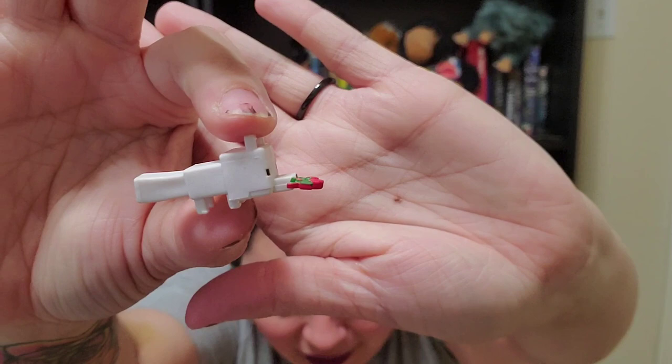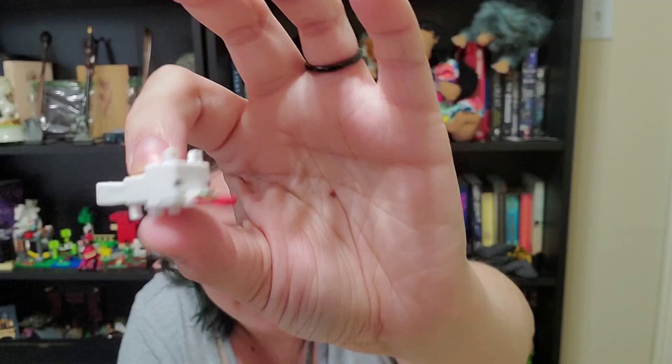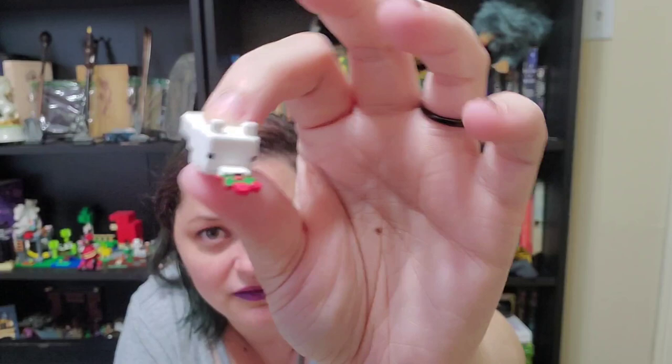I looked at it and was like, what is that? And then I realized it was turned sideways — oh my gosh, it's an arctic fox! He's the little white fox and he's carrying his berries. Again, if you don't know me, I absolutely love foxes — I even have one tattooed on me. These are my favorite animals ever in Minecraft.